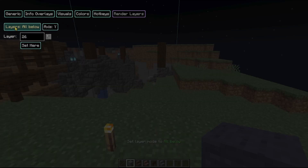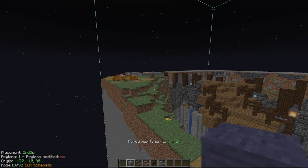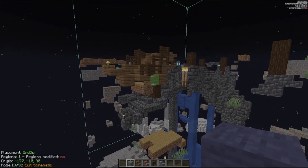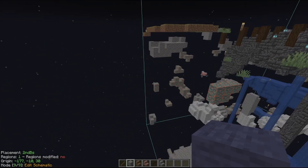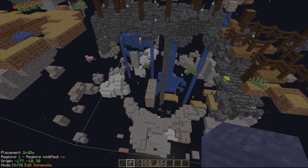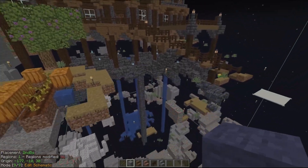I'll reload this and set the render layer to all below and set it here. Now I can page up and down. There's the bottom layer of our little stone igloo. I'll page down one more and then just start removing layers of blocks. By holding down this hotkey and clicking, we're removing everything down below. If we change our render layers back to all, you can see our stone structure is still intact — it did not get deleted when I deleted all of the other stone.